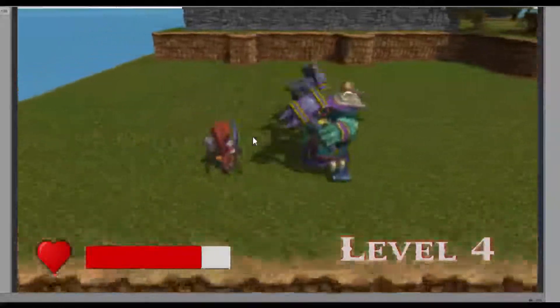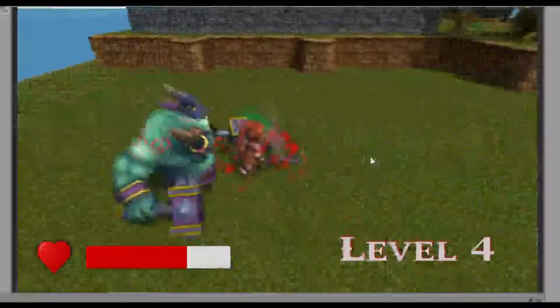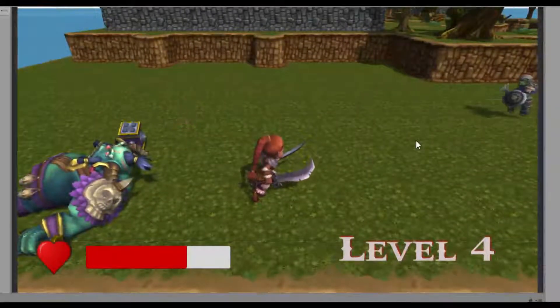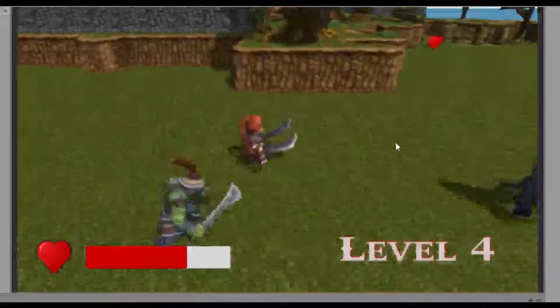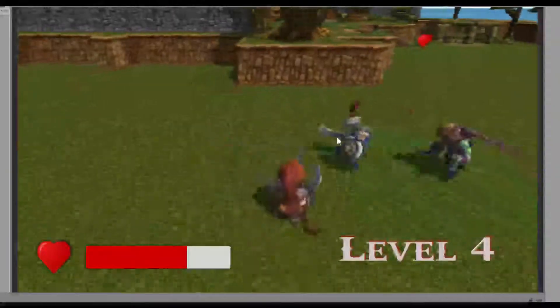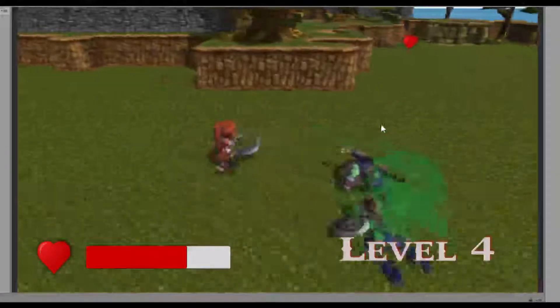As you're wandering around fighting off these waves, which are getting stronger, you can see your health in the bottom left and the current wave number in the bottom right.